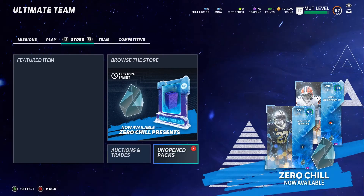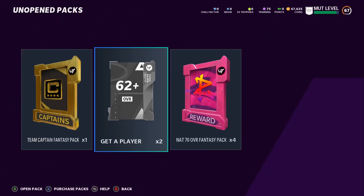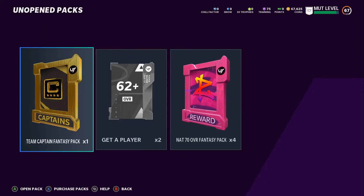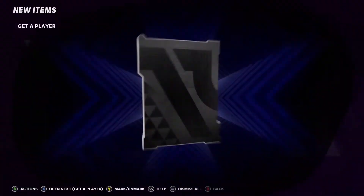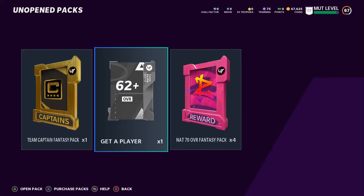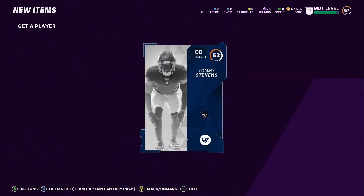Here are the packs. We've got Get A Player times two — these are the ones I waited to record. We also have a NAT 70 Overall Fantasy Pack times four, and a Team Captain Fantasy Pack. Let's open the Get A Player packs first — you never know, since it's a 62-plus you could pull an elite. As expected, no elite this time.